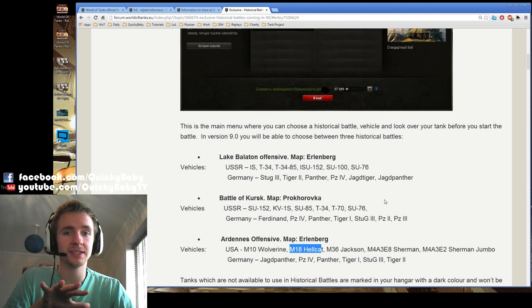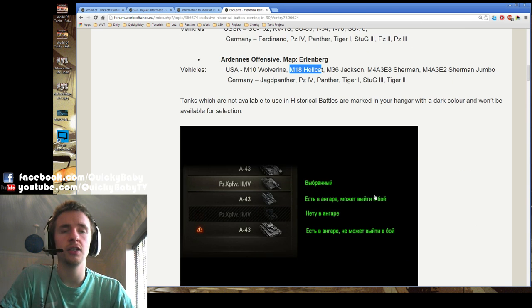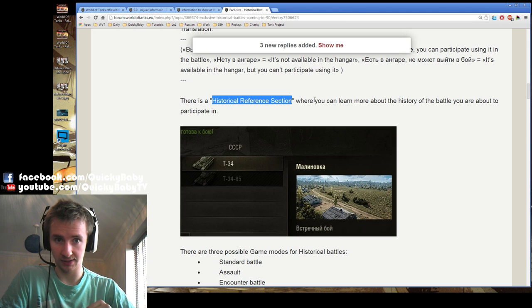I'd just like to highlight that you will clearly be able to see which tanks in your garage are available for the historical battle, as the ones that aren't are grayed out and the ones that are available will be lit up. Also, if you want to learn more about the battle itself, you can find that in a historical reference section. I think that's a great thing — it's linking World of Tanks more into history.